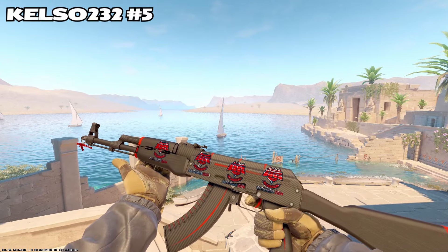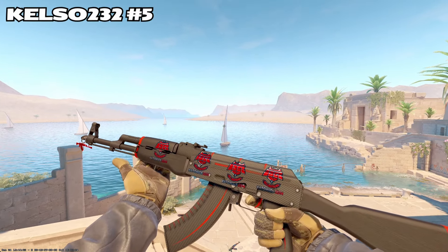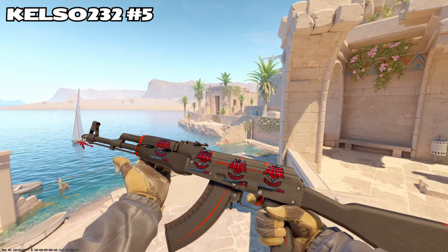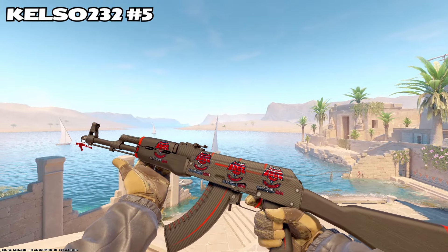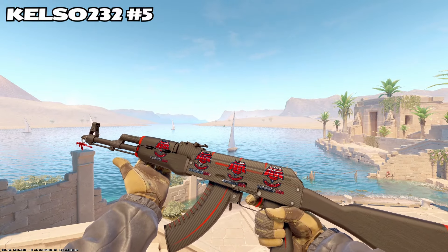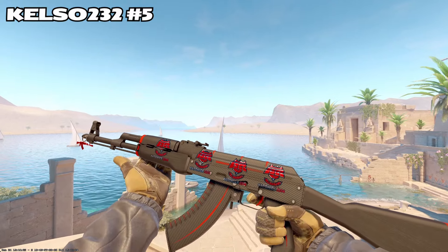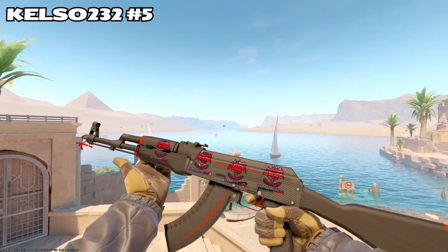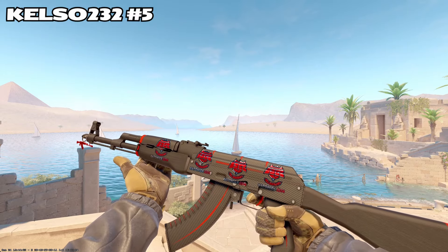Next up, we have Kelso. My god, do I wish this thing existed. We have Katowice 2014 Hellraiser foils — so this thing could never exist — and a borderline flawless red laminate. I've said before that I wasn't a fan of the red laminate, but my god, this thing is just so nice. The charm is the perfect shade of red. This might be my personal favorite so far, just because I can never have it, and of course I want something I can never have.